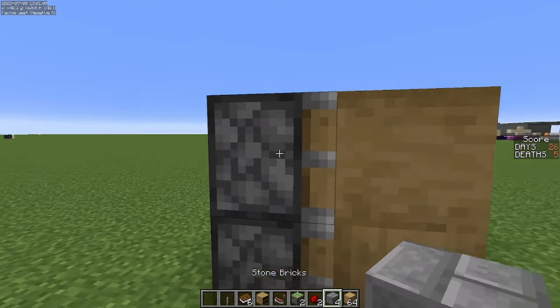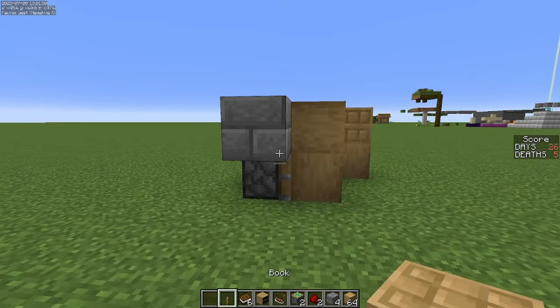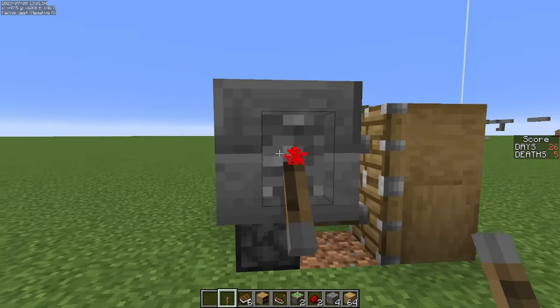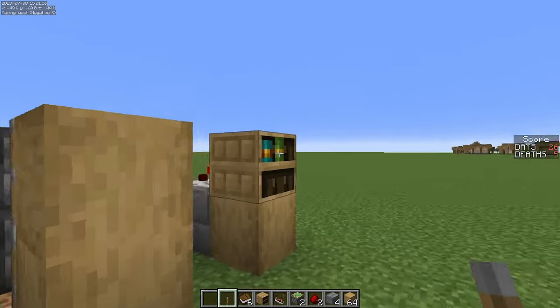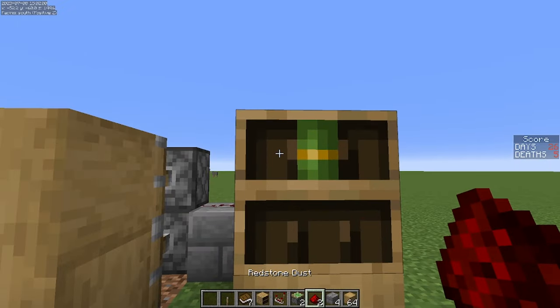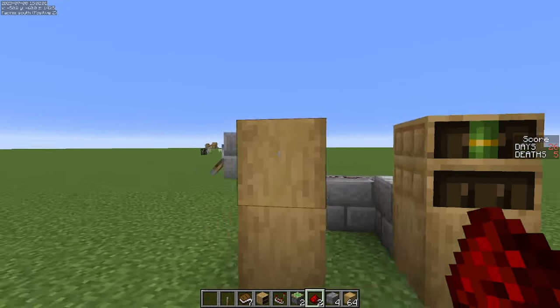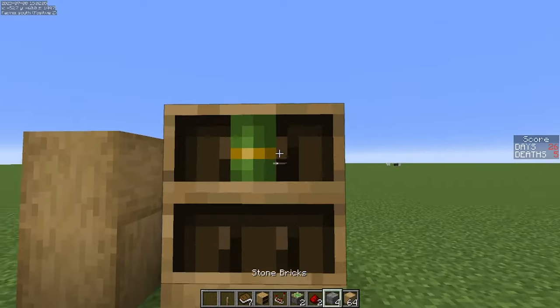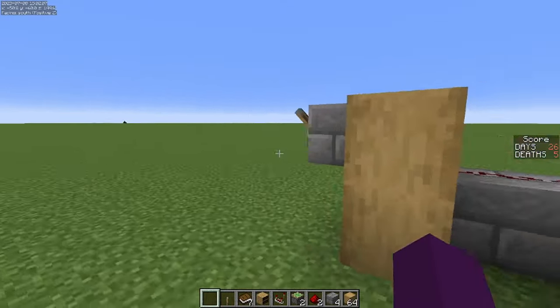To close your door from the inside, take another block, put it right here, and throw a lever on it. That's going to let you close your door from the inside, and anybody on the outside that tries to open it is not going to be able to. However, you can open it and also open and close it once you get out here.